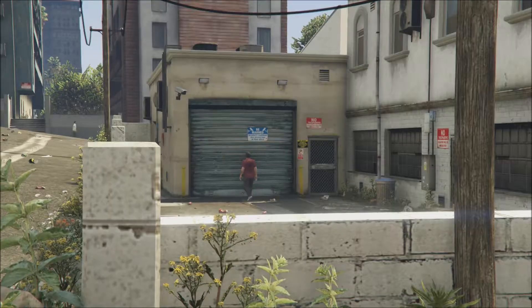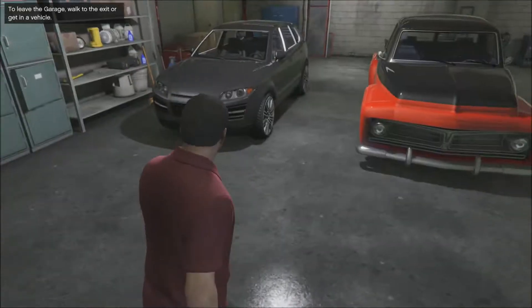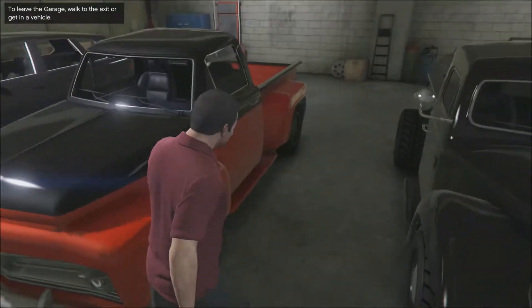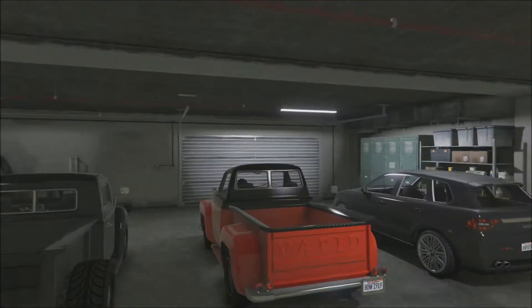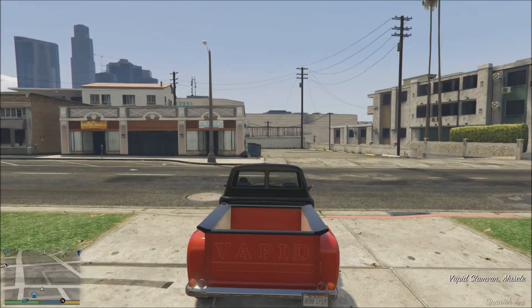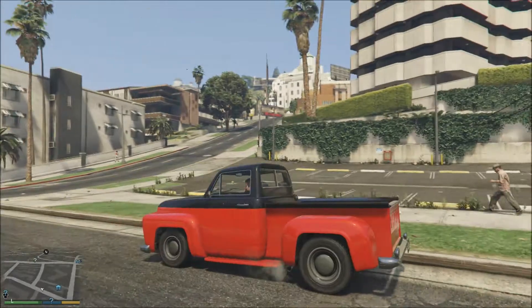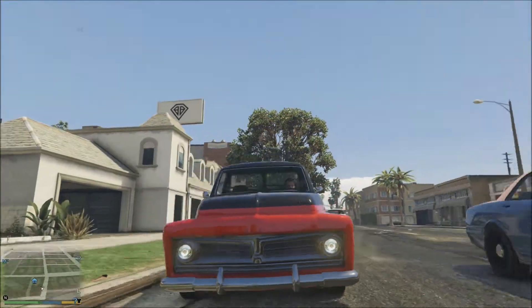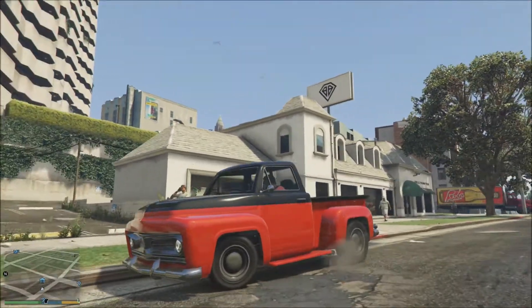Let's start with a review of the Slam Van. From the picture you can tell it looks exactly like the classic tow truck in GTA single player. I was really hoping there'd be an option in the purchase menu to buy it with the tow truck attachment — the hook and the arm and all that — or maybe an upgrade option in the shop to do that, but unfortunately they don't offer that, which really sucks.